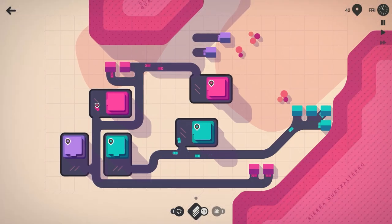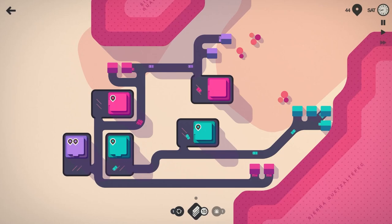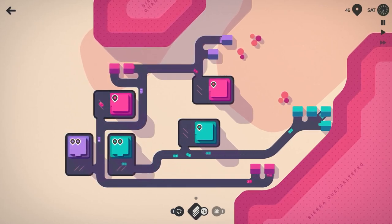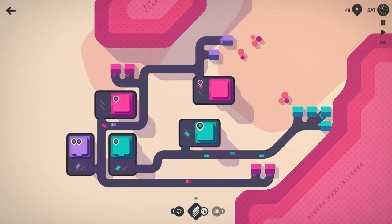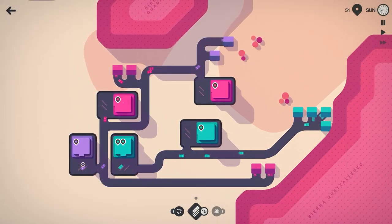We'll swing this house this way and let's go ahead and have it like that. We'll keep it like that — I think that's a good intersection there. Let's bring this down like that so that intersection doesn't have to exist there.